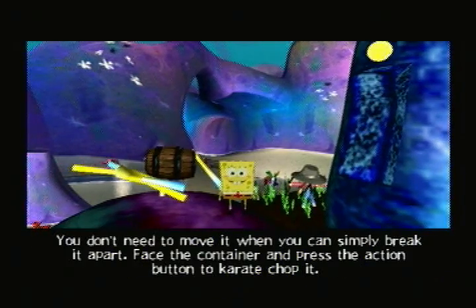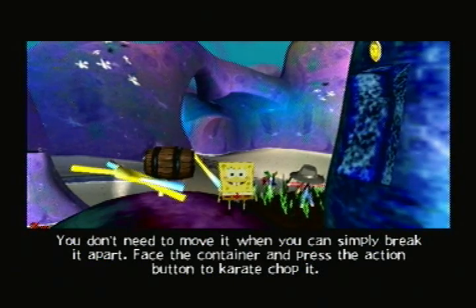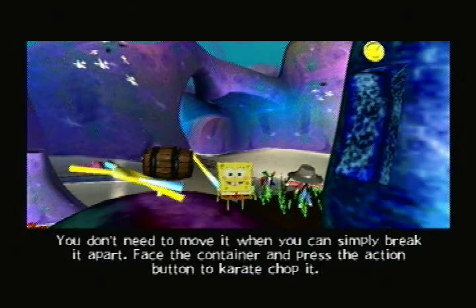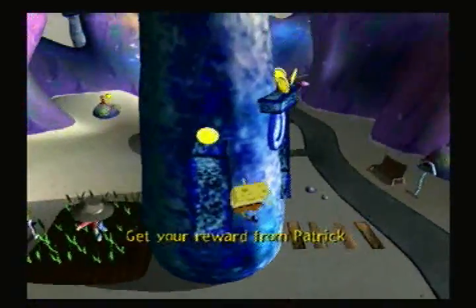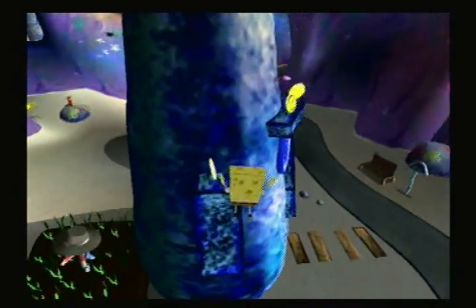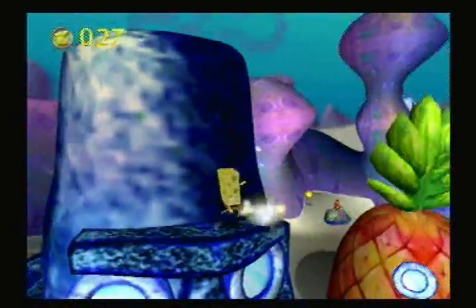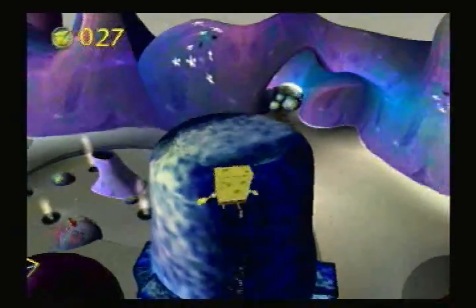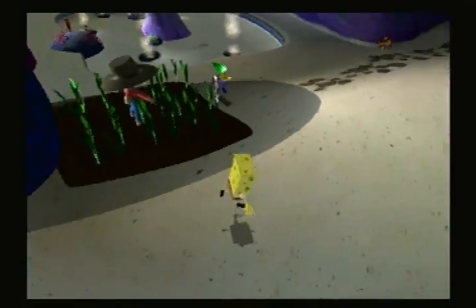'You don't need to move it when you can simply break it apart. Face the container and press the action button to karate chop it.' I'm not going to be patched just yet because we have stuff to do up here. I might have also noticed that I can glide when I'm in the air — if I just tap the X button while I'm in the air. Something that's kind of weird and also takes getting used to is that it's not holding the X button, it's just tapping it. So if you tap it once, you'll do it throughout your entire jump. It's kind of awkward.